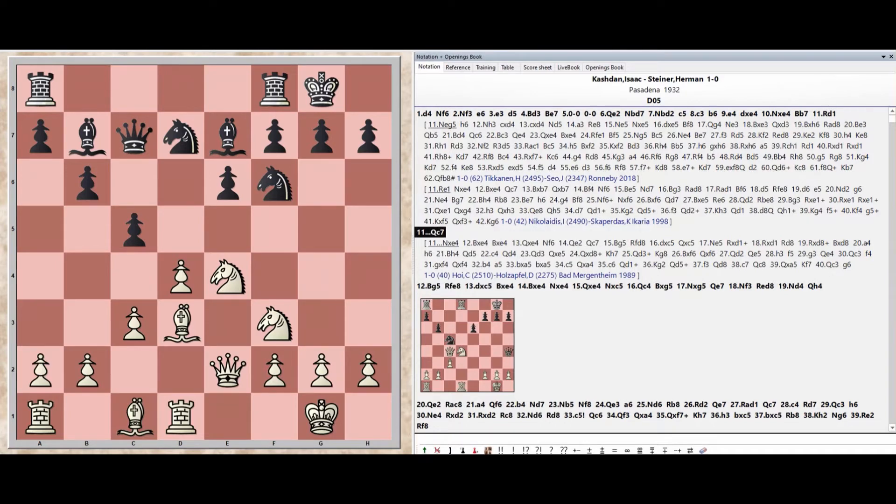Queen c7, Bishop g5, Rook f8 e8, Pawn takes c5, Bishop takes e4, Bishop takes e4.